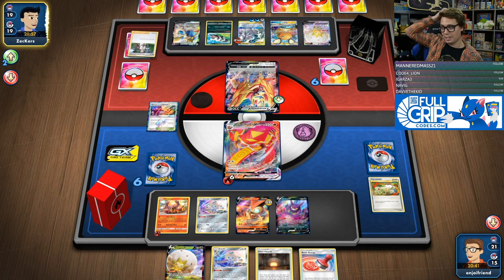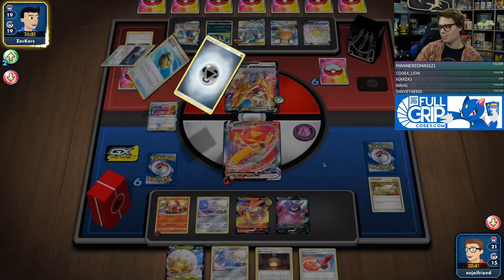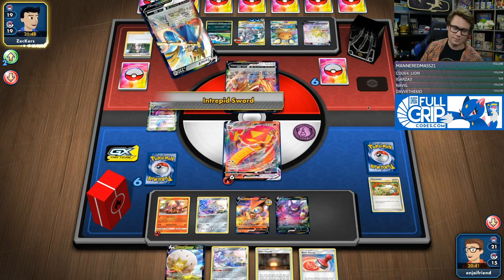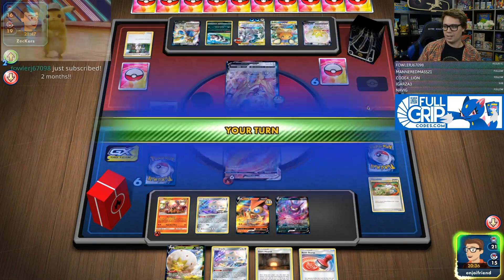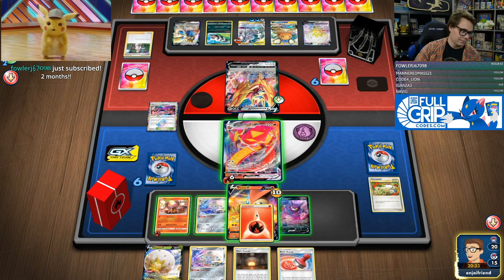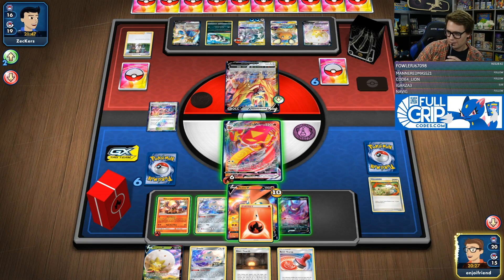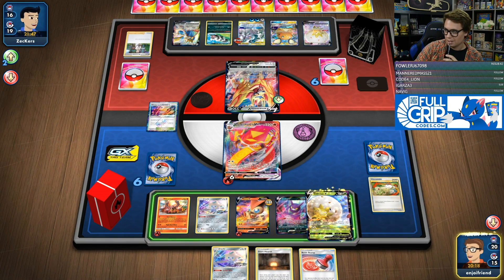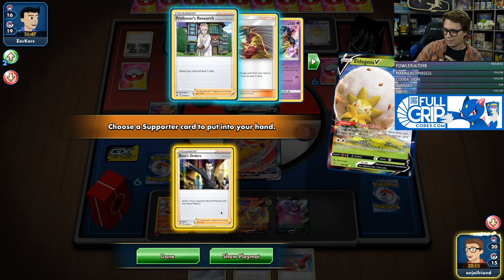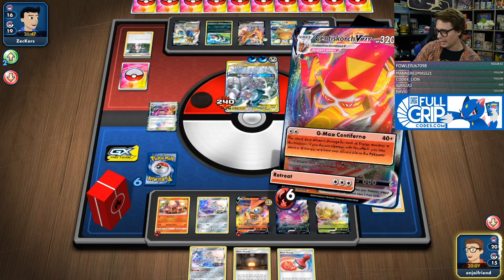It looks like they're going for the Research, so maybe they do find Saucer Energy Switch — that's a three-card combo that could get them the Ultimate Ray. But they don't have it. So now we have to choose what Pokemon we Boss this turn. We're going to go Energy onto the Victini and Eldegoss to grab Boss's Orders. We're just going to Boss up the ADP and take our prizes there.